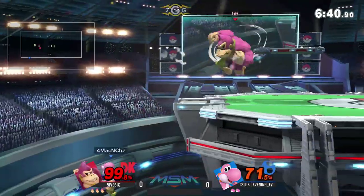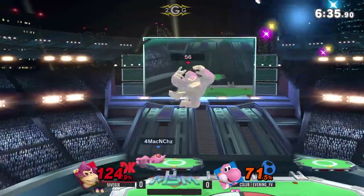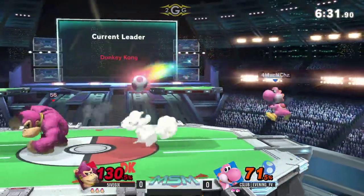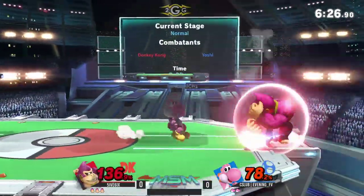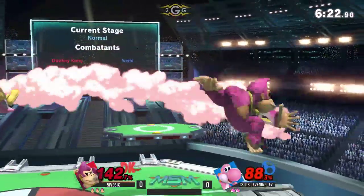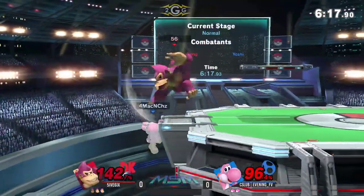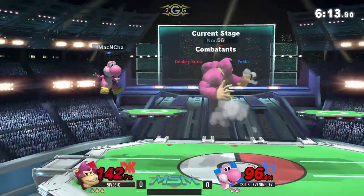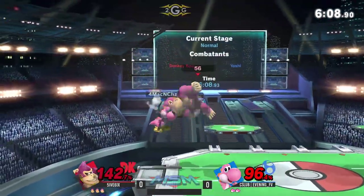Gets right around him and slaps him on the ground, but he's gonna make it back. Not gonna be susceptible to up tilt kills very soon. That was an opportunity for a jab reset — wasn't quite confident, decided to go for a tech chase read, not quite getting it either. I like that egg roll on the platform, rolling it down on him, kind of trying to catch him off guard, but didn't work on five six. Nice carry on the egg to continue stage control a little bit longer.